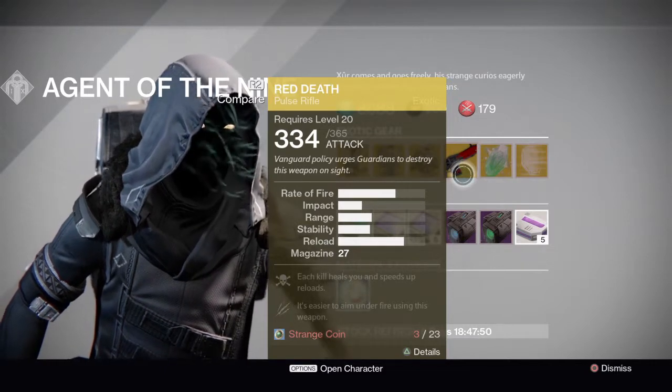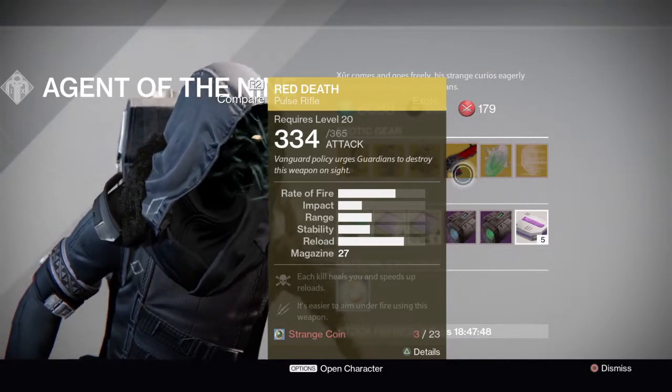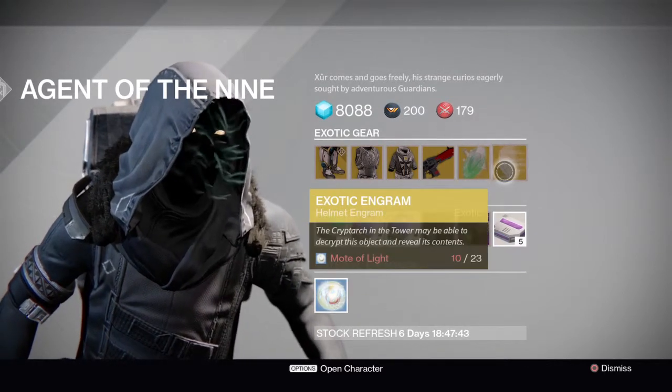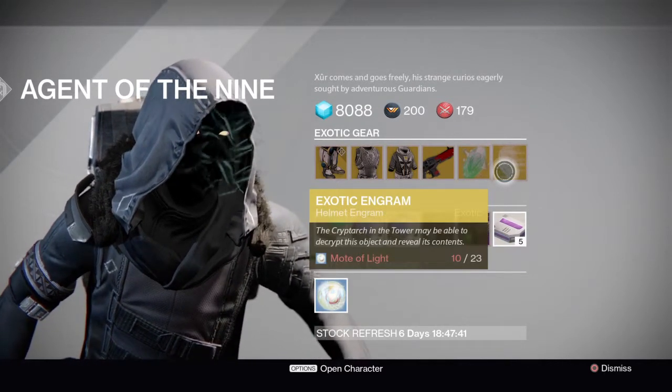He's also selling the Red Death, which is definitely worth 23 Strange Coins if you don't already have it. As usual, he's also selling an exotic shard and the exotic helmet engram, so you should probably buy that.